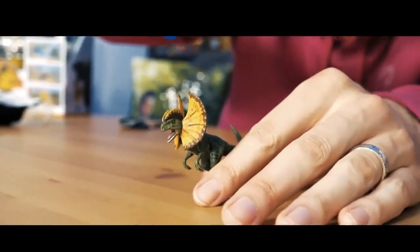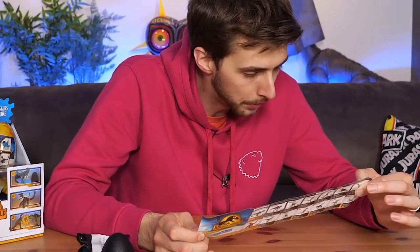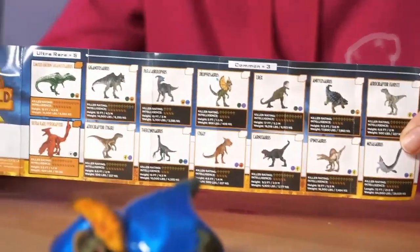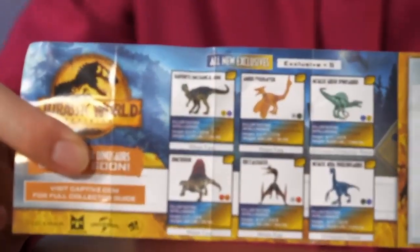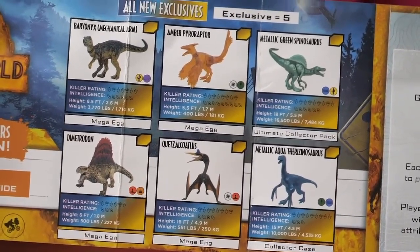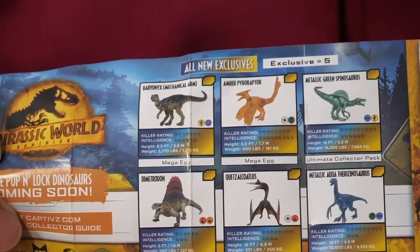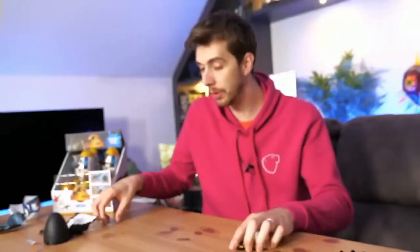The coloring and paint application looks great for what it is. Now die in slime! More poppin' lock dinosaurs coming soon — oh, these are called poppin' lock. I popped and locked in their tail. You've got all of the ones listed before on the back, but on the other side look at those! We have an Atrocoraptor, a metallic green Spinosaurus, Dimetrodon, Quetzalcoatlus, and a metallic Therizinosaurus. It's a Baryonyx mechanical arm from those dinosaur ring fights, I presume. And we mustn't forget, we have said pog.